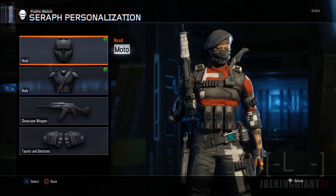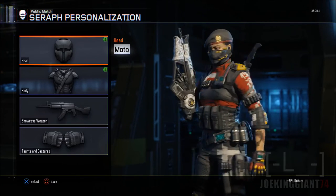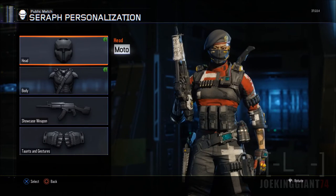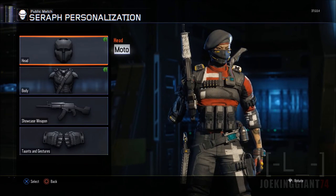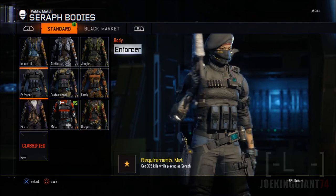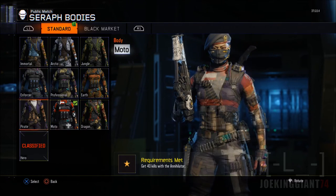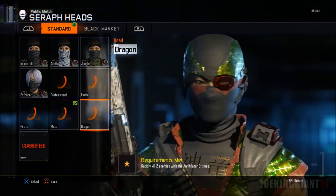Next one is Moto — the one with the beret. It looks badass. I like this uniform — it's the most badass of the whole character and should have been the last one to unlock. This head goes well with the Enforcer since it's all black.